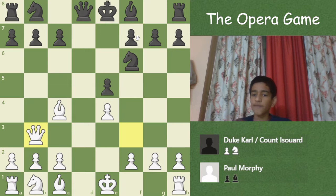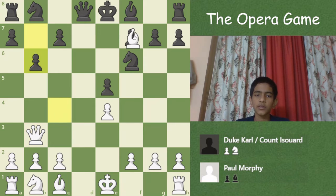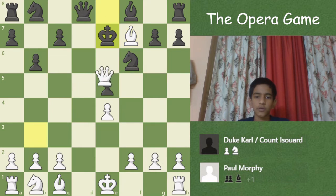Nf6, and Qb3 attacking both the b7 and f7 pawns. The pawn on f7 is definitely more important because it's closer to the king. Suppose you play b6 — then it's just mate in 2: Bxf7, king moves, and Qe6 is mate.